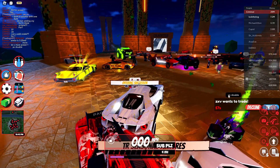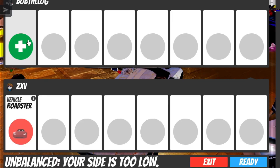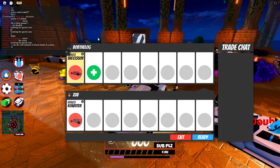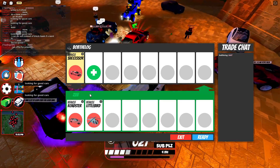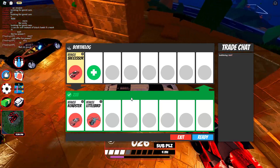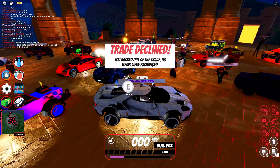That was actually really quick, I did not expect that. Let's accept this guy's trade and see — a Roadster. That's not bad; the Roadster is $600,000. It's still not the best trade, we are losing out on about $50,000 here. He added a little bit — that's actually a good trade, I would take that, but I've already got both those vehicles so I'm just going to exit.